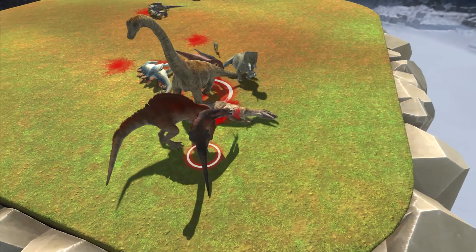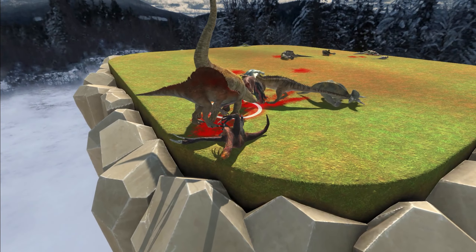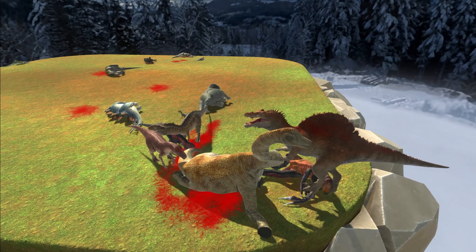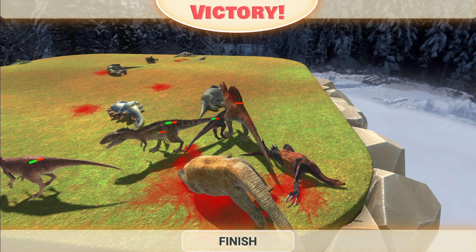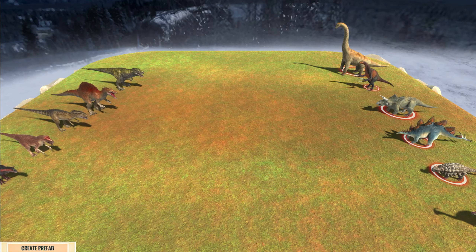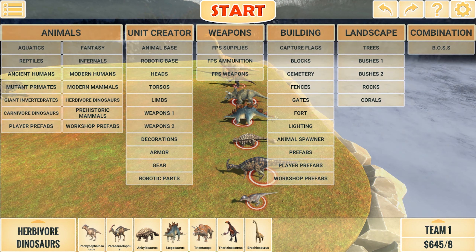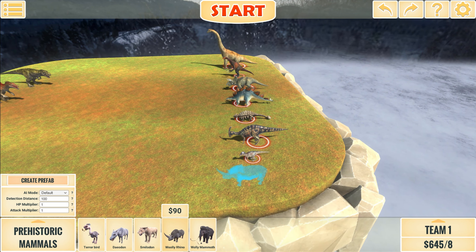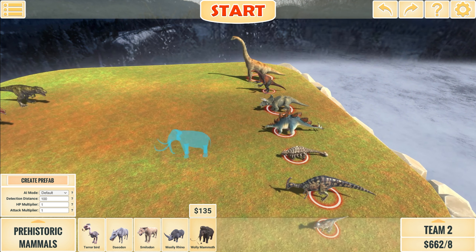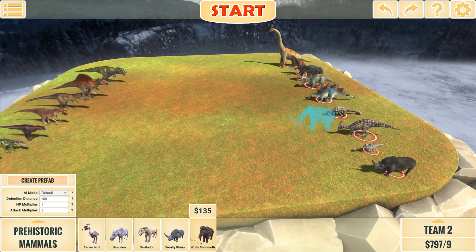Herbivores do not stand a chance. Brackey's the only one left and he is down. The Spino almost died. So we're going to add a few units to the herbivore side — we're going to go to the prehistoric mammals. We're adding the Woolly Rhino and the Woolly Mammoth. That's two more units on the herbivore side — hopefully they're going to help out.